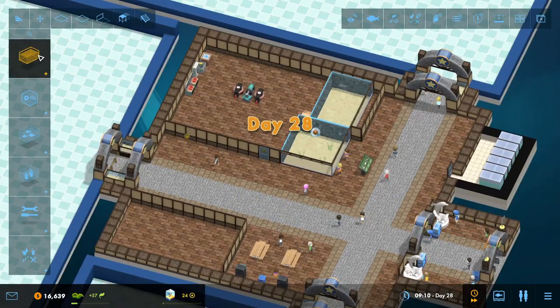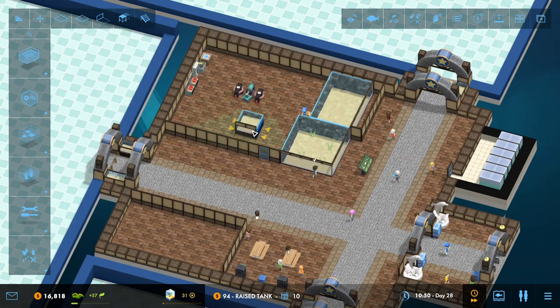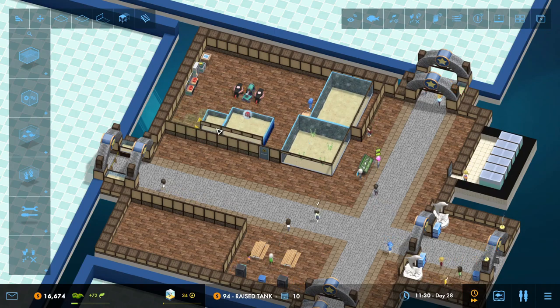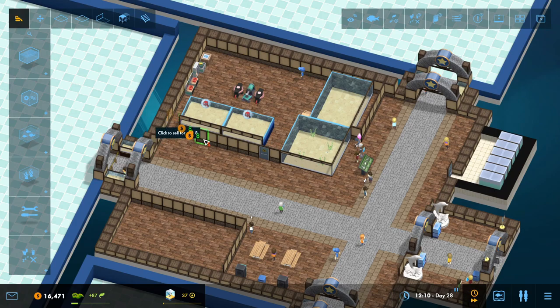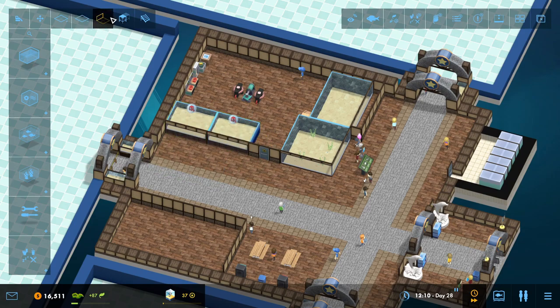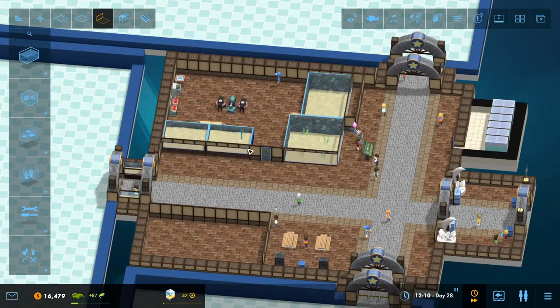We want to move these around just a little bit so we've got access to that, and I think we're going to do the same over here with a new tank as well. What I might do is have a couple of raised tanks over here - two raised tanks that will actually fit in pretty well just here. We'll add those in there and add the stairs down, and block off this bit as well.